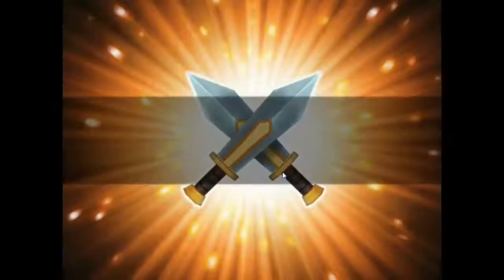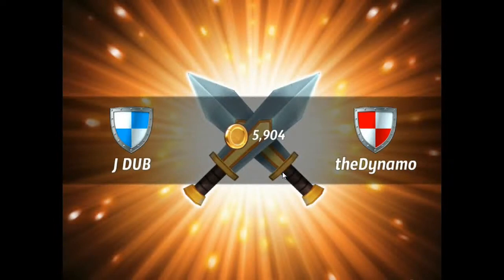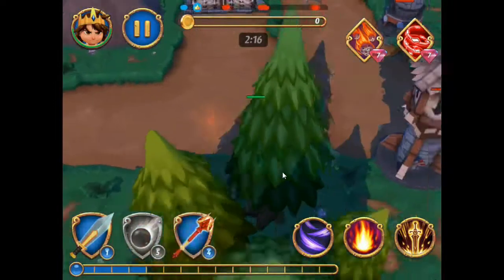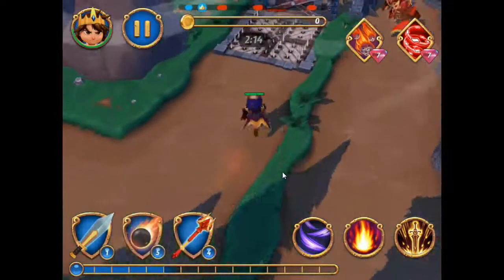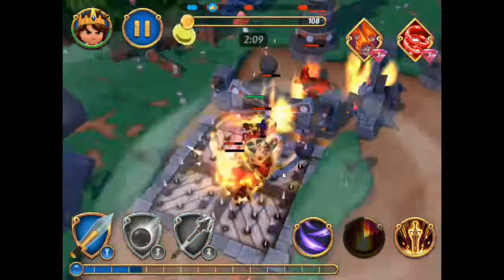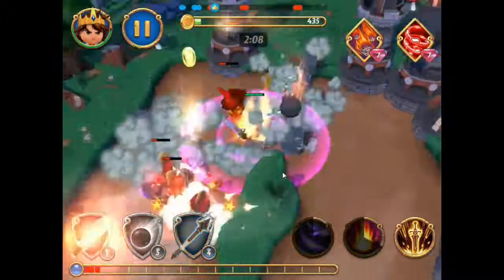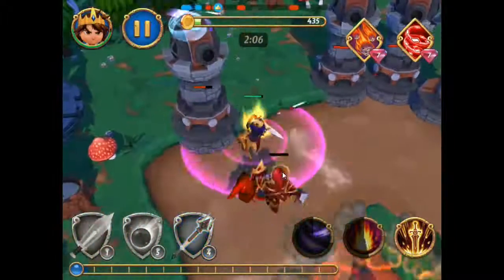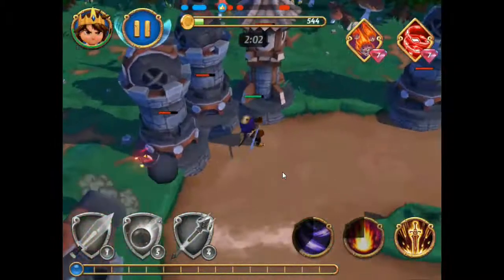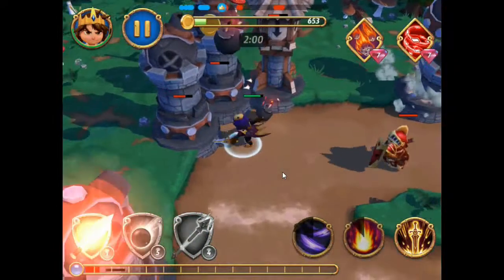We're going to go in like that. It doesn't really matter what troops we use — there's nothing to be afraid of. He's giving us one trophy, meaning he's a lot lower level than us. He has an arrow tower there, which is decent, but I would like to see a bomb tower there instead. If I bring a whole horde of troops, the bomb will sit over there for a bit and then be able to do splash damage and hurt a good majority of those troops.